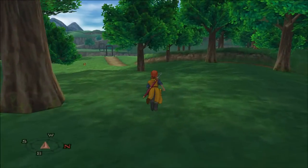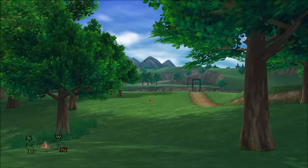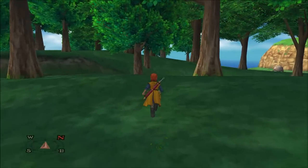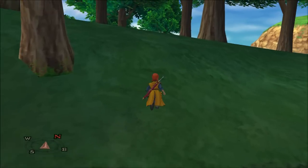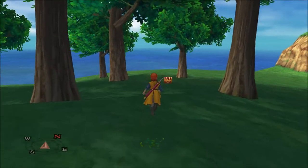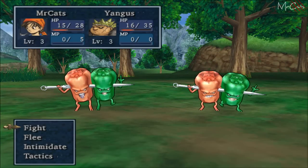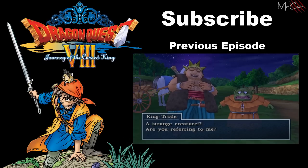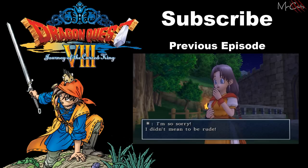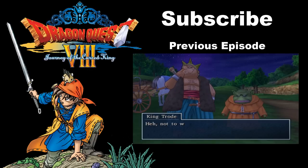There is another one of those enemies and he will probably whoop my butt, so I'm not going to fight him — I'll go over there but avoid him. If you kill one of these enemies, they drop a special coin which you can sell for a lot. Now we're getting attacked by peppers, which is great. We'll be right back.